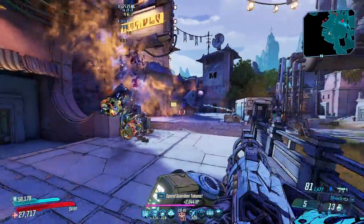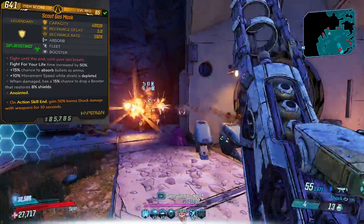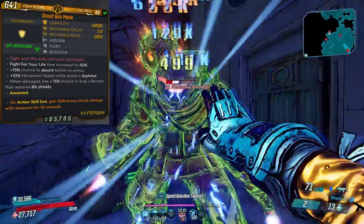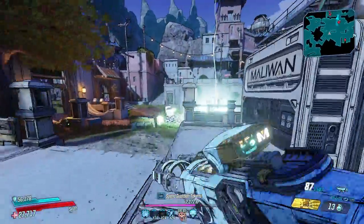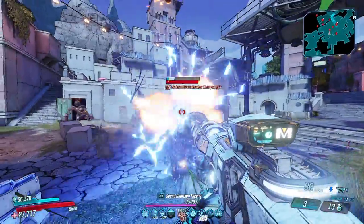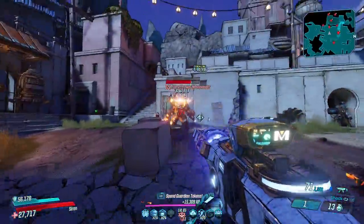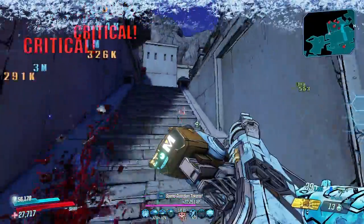If we take a look at the Gas Mask right here, we have the legendary perk: Fight for Your Life duration increased by 50%. Now immediately when most people see that they're just going to get rid of it in seconds, because who would want a shield that increases your Fight for Your Life by 50% when there are other shields like the Best Car that reflects bullets and gives you an insane amount of damage reduction?